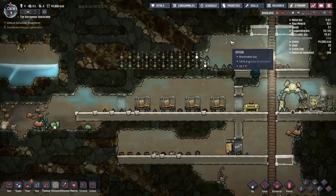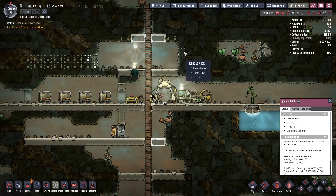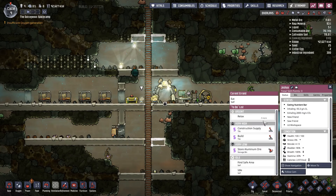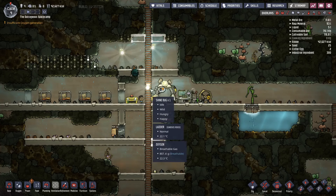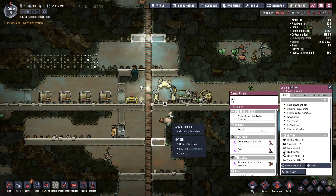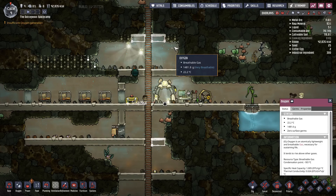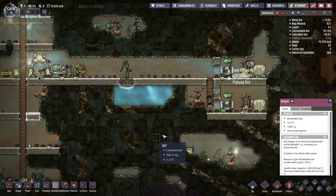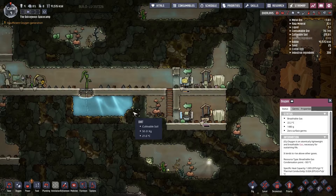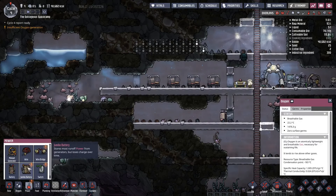I'm going to need more oxygen because the main thing consuming oxygen right now — with only four duplicants — is actually each tile we dig out. Each tile we dig up allows nearly 2,000 units of oxygen to occupy it. So the rate at which we dig consumes oxygen faster than the duplicants breathe it at the moment. That's the biggest factor.